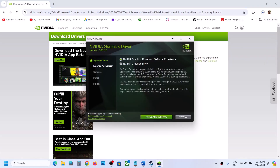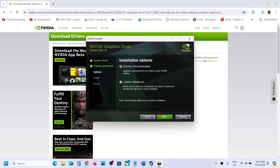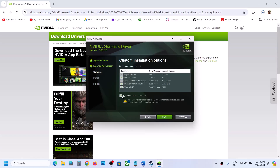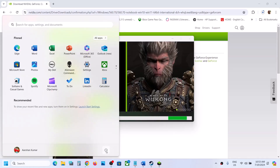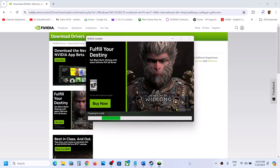Once you run the exe file, click Agree and Continue, then put a check on the box which says Custom and click Next. Put a check on the box which says Perform a Clean Installation, make sure that is checked, then click Next and let the installation complete. After installation, restart your computer and then launch the game and check.